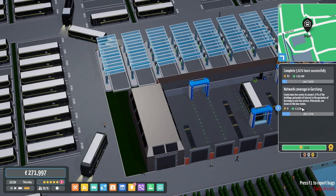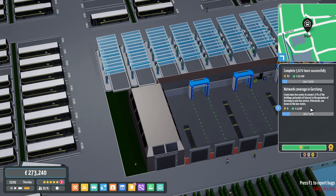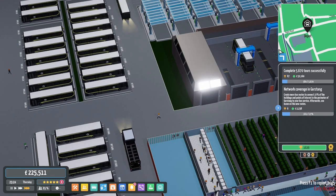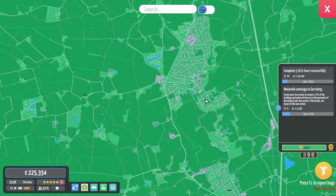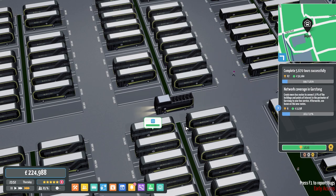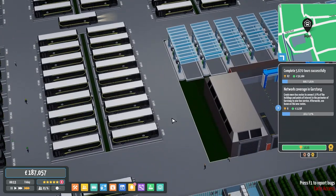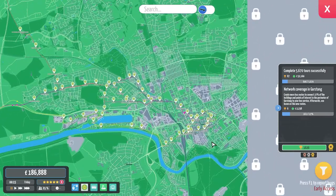We might have to edit things. Network coverage for Garstang — apparently we've got some network coverage for Garstang already. I don't see how that's possible. What are we doing on coverage? Let's upgrade that — doing 51% coverage in total. Garstang is way over here so unless it's counting this area as Garstang, I don't see how it would be. I've not actually purchased an extra depot yet — so let's see how we can do this.